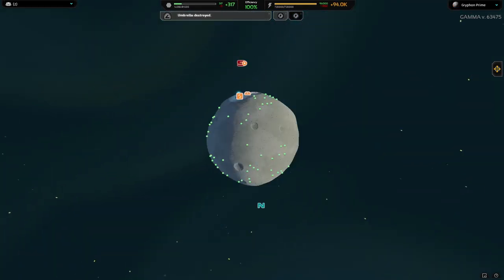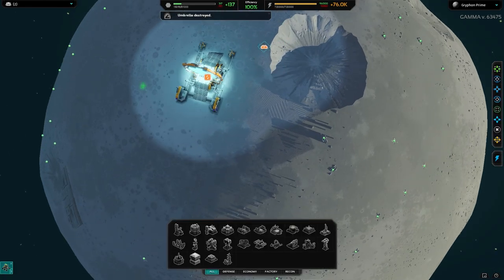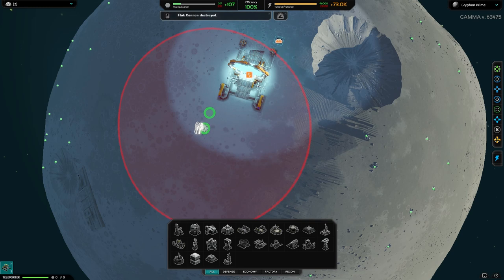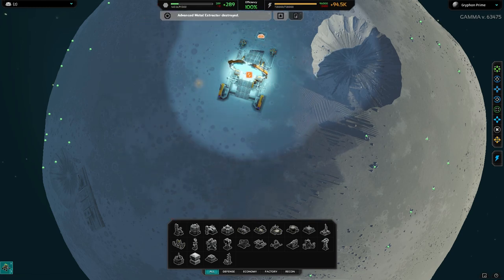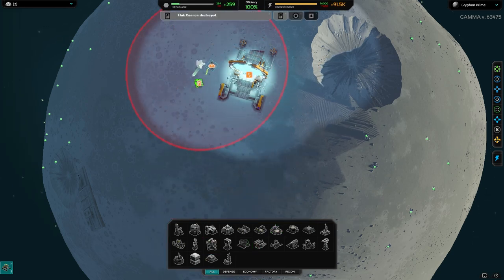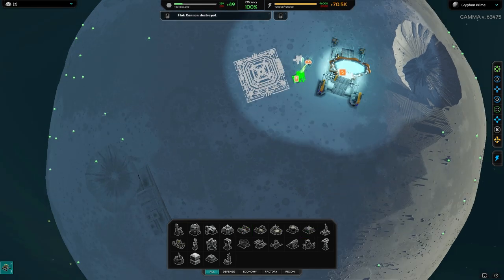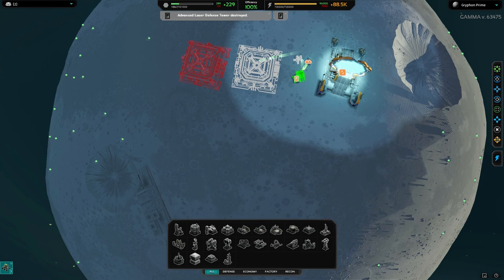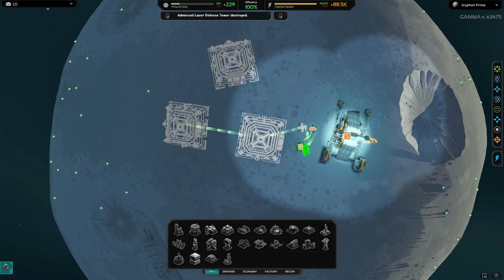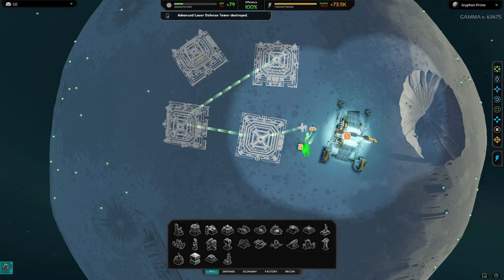Now to build my main weapon. I don't know if he's landed on the other side of this moon, so just to be safe I'm going to build a tower and flat cannon. Then queue up the Halley Delta engines — they're needed to move the planet. You only need three, but I like things nice and symmetrical.